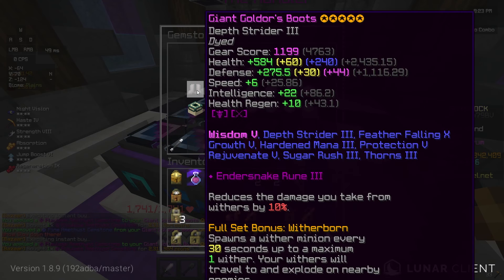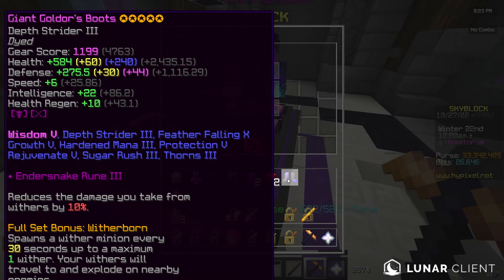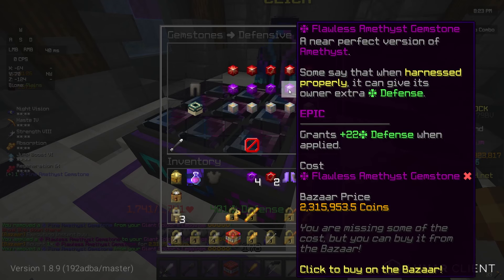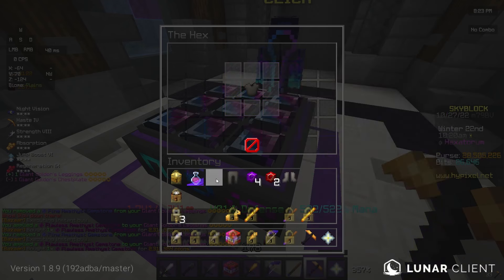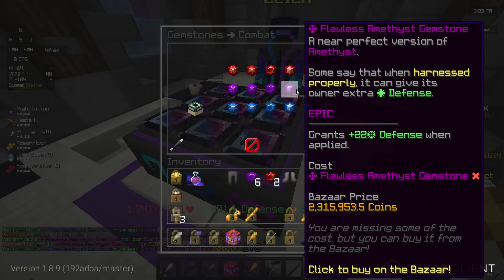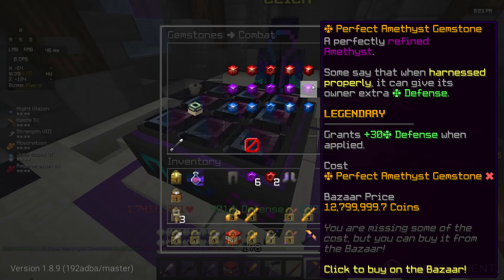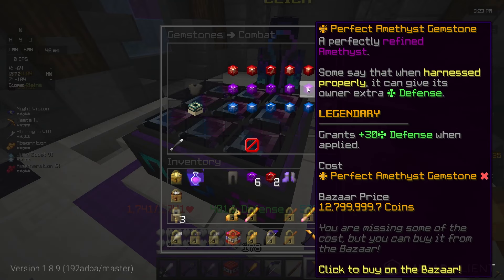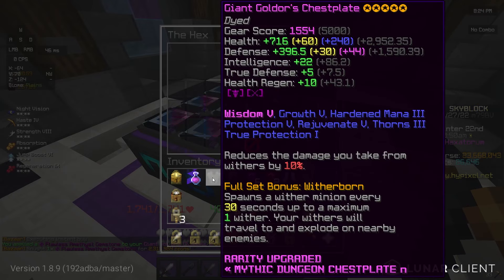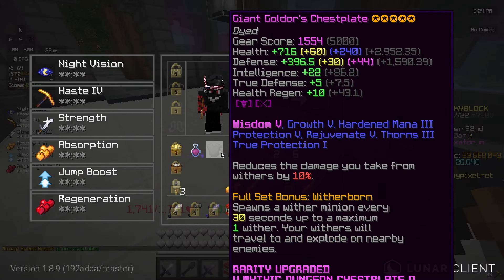That looks really, really good — like the fully purple gemstone slots look really cool. My purse is just absolutely screaming right now, this is extremely expensive. There's the second piece, and finally the chestplate. How much of an upgrade is this even? It's literally only an eight defense upgrade, which I mean is definitely an upgrade, but it's definitely not worth the extra 40 or 50 mil. And there we go — now we actually have decent gems on this, we have fumings on this.